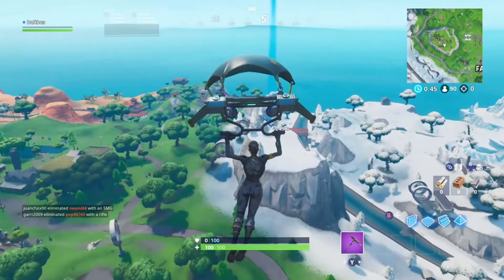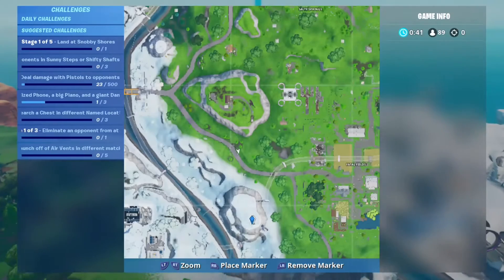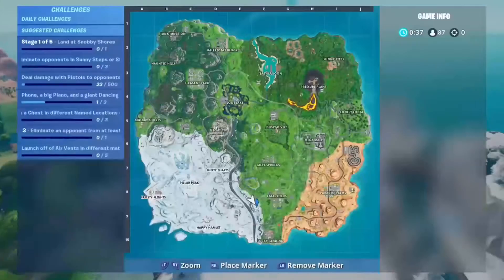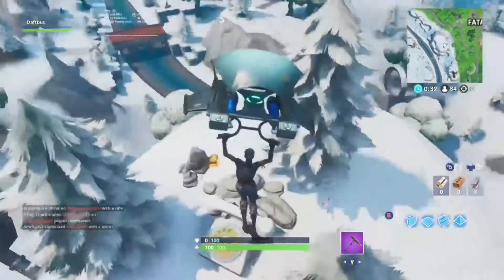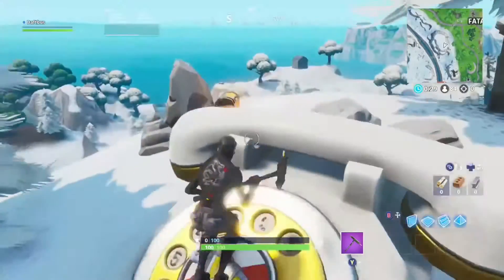There are two oversized phones. One of them is located just here to the left of Fatal Fields, where I've marked my marker. This is just on the edge of the snowy type mountain, and all you need to do is just hover over the phone, but I would probably recommend landing on it, just in case.